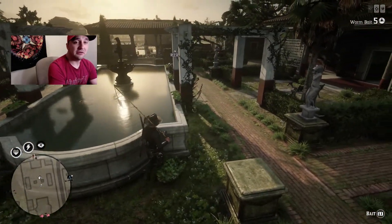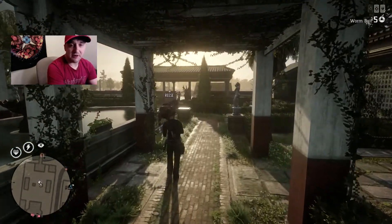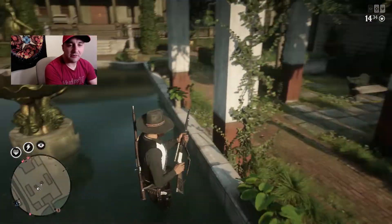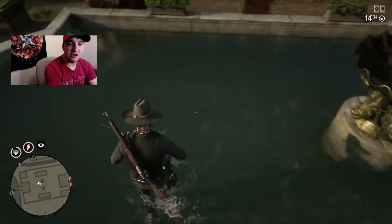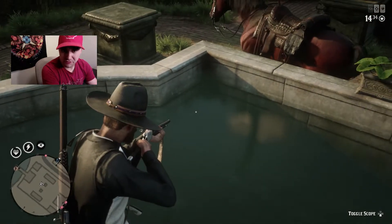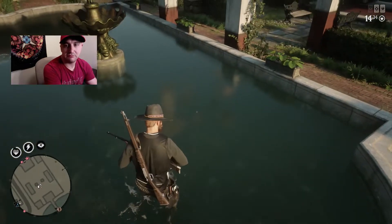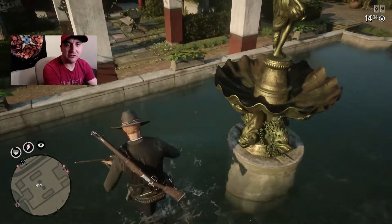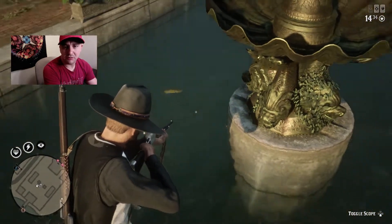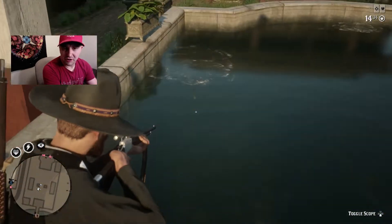Next thing you're gonna do is grab your varmint rifle. Jump in there and you're gonna shoot these fish — they're gonna try to get away from you, they're gonna swim to the side. Sometimes they glitch out and they actually do get out where you can't pick them up — don't worry, just keep doing it and it'll allow you to grab them eventually.